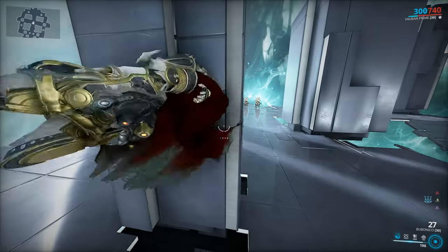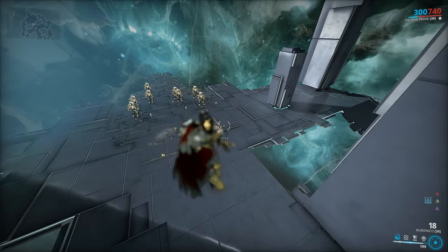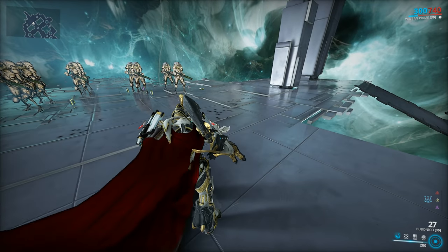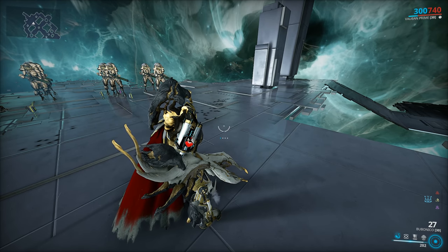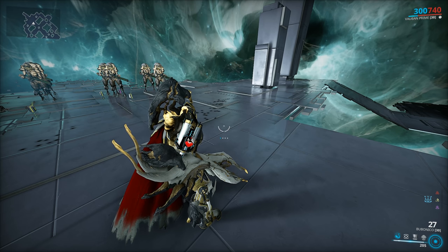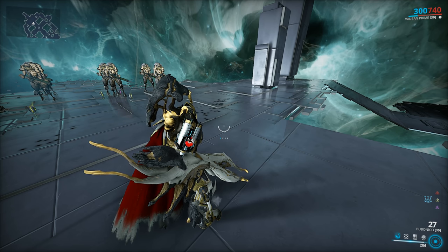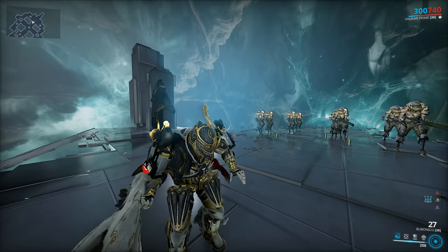Did you notice the ammo reserves? Down to zero — because this one charges by itself. Take a look at the rate of recharge: about 16 to 18 ammo per second. In 1.6 seconds, the full magazine is recharged. So you don't need to worry about ammo reserves, dropping pads, and all of that nonsense. Absolutely fantastic.